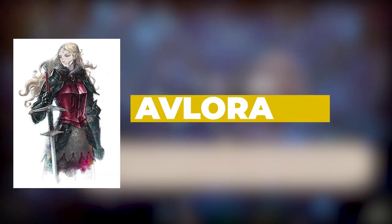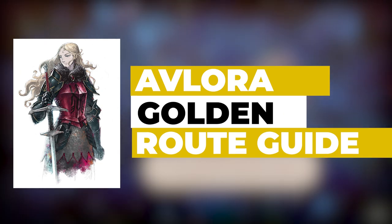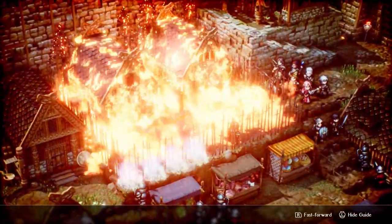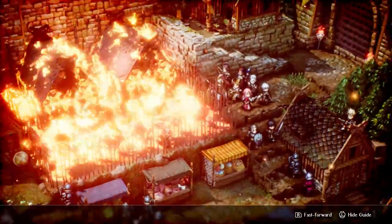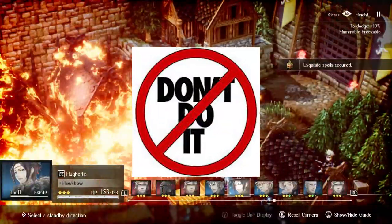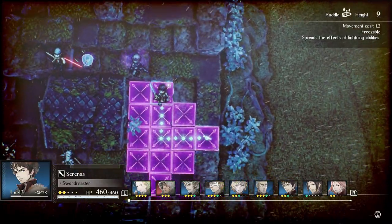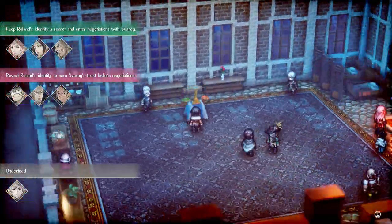Moving on, we have General Avlora, who requires the golden route — also known as the perfect ending. This requires the most out of any other character. Starting at chapter 7, you can choose to protect or give up Roland. However, if you choose to protect Roland, you cannot use any of the fire traps in the town — set off any of them and you've lost both him and the golden ending. In chapter 9, you must choose to help Sorsley with his illegal salt trade, which takes you to Hyzante to trigger the next sequence.